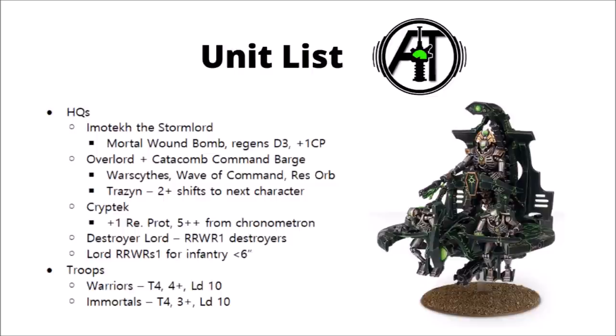Overlords can also bear a Resurrection Orb, which allows you to roll Reanimation Protocols a second time, letting that squad really get back up in earnest. Trazyn the Infinite is a variant of a Necron Lord with a special rule where, on a 2+, if he dies, he will take command of another character in the Necron Army — even something more lowly like a Cryptek or a Lord. If he's the Warlord, he's going to be hard to remove.